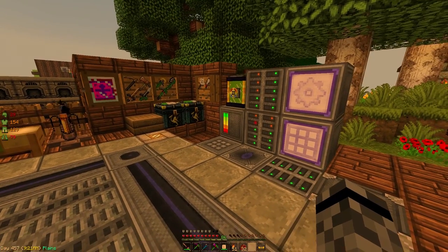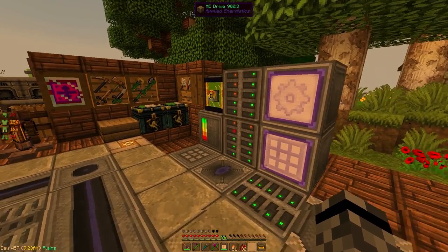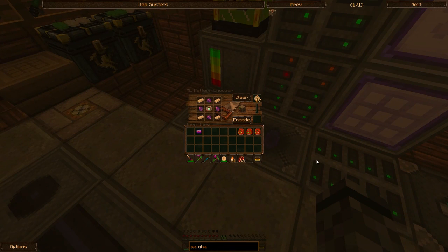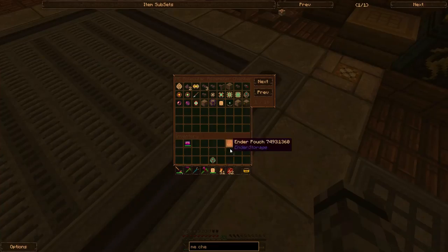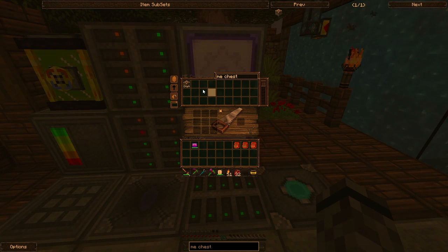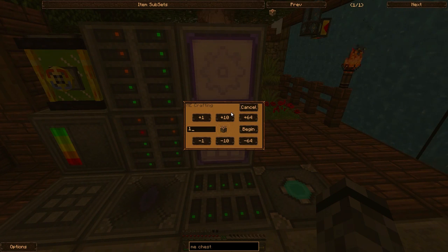ME terminal — that's all I'll need. I think I'll go with ME chests, just because it sounds like fun. I know I'm going to need nine for my items, so let's go with 20 to begin with — that'll give us room to expand.